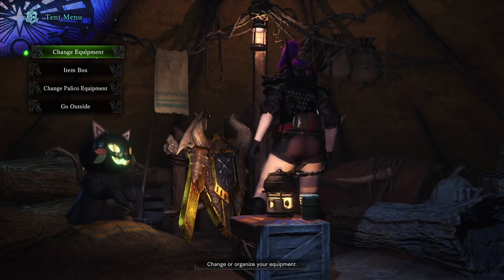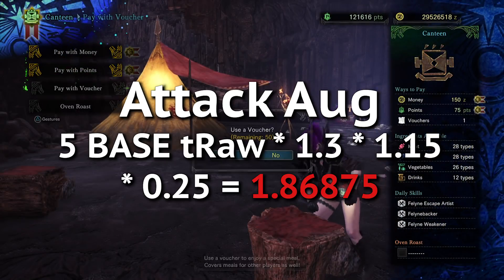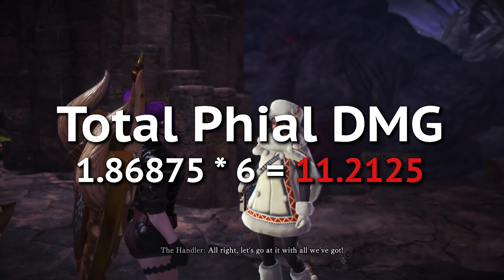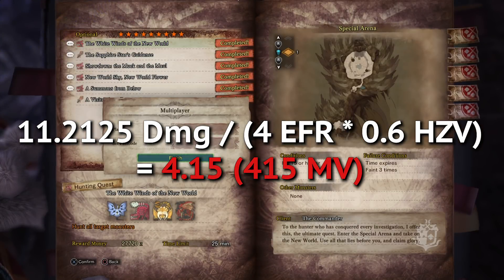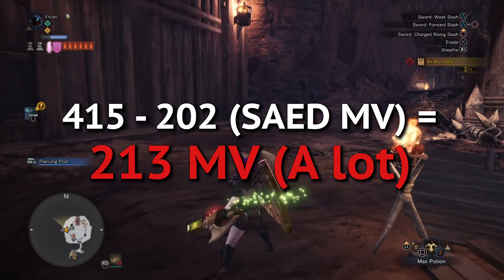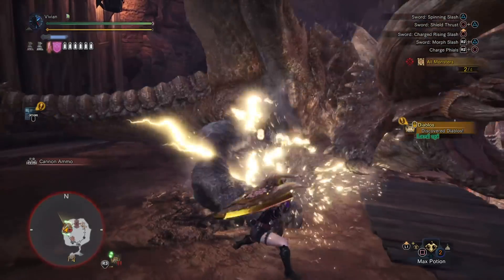Now that we know this damage formula, an important question is: should we go for an attack or an affinity augment? Attack augments count as base True Raw, which is very good. Because they are 5 base True Raw, they count for about 1.87 extra phial damage per augment, which is pretty nice. The EFR difference between an attack and affinity augment is only about 3 to 6, depending on build, in the affinity augment's favor. You get roughly 11 extra damage on phials from the SAED when you land it with an attack augment. If the EFR difference averages out to about 4.5 and we assume a sever hit zone value of 60, it takes a motion value of 415 to make up this difference. Realistically, the attack augment will be giving you higher damage returns. However, if you have terrible crit RNG, you can still run affinity — it's such a minute difference that you can go either way.